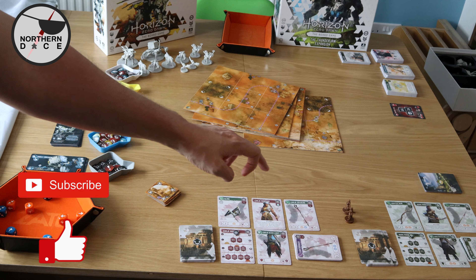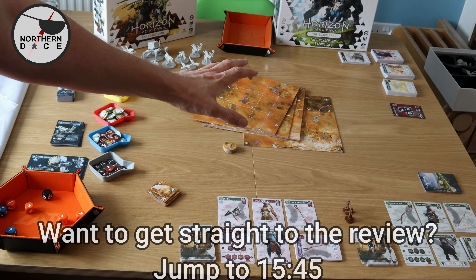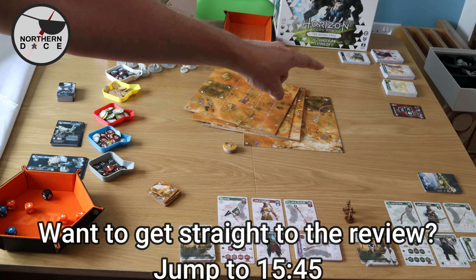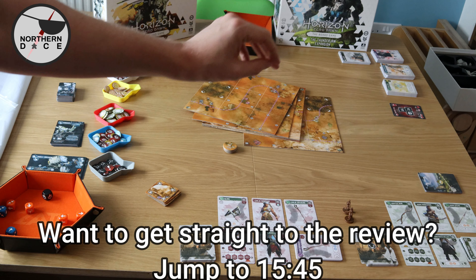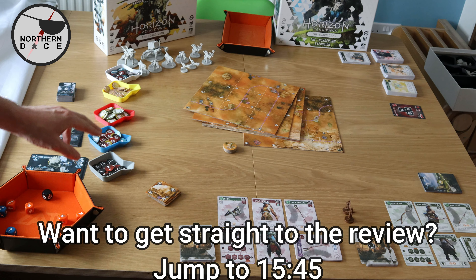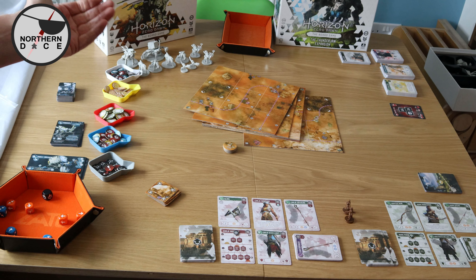Here we've got Horizon Zero Dawn set up for a two-player game. Players have got their cards set up with their character, starting equipment, leveling card, upgrade cards, and their deck at hand. We have got the tiles in the middle ready for the tracking deck to be initiated. We've got the tracking deck set out into the different phases with the actual hunter's call set up at the end. We've got the market cards in the top right-hand corner, not needed until the market phase, and the dice available to players.